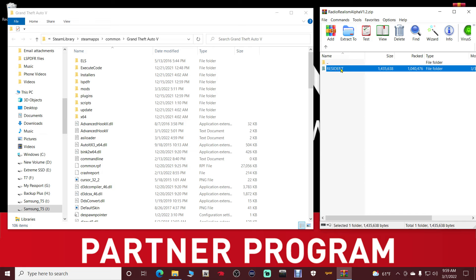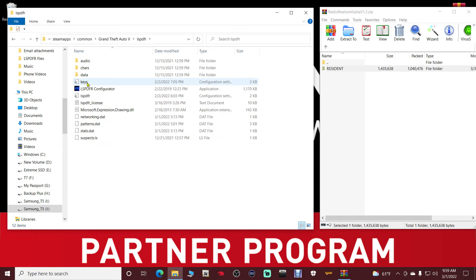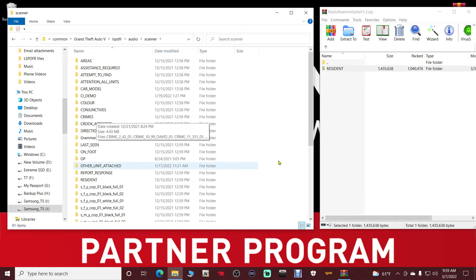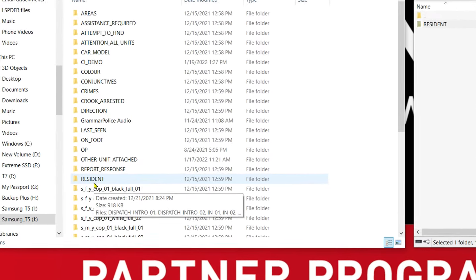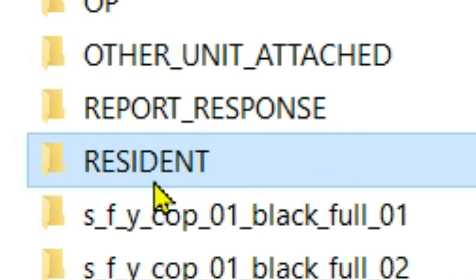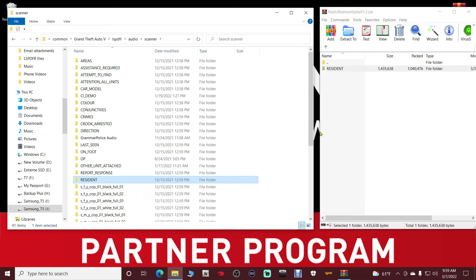This is the file we're going to be dropping. Now go to your main directory — you should be in Steam Library, Steam Apps, Common, Grand Theft Auto 5. Go into your main directory, double click on the LSPDFR folder, double click on audio, then scanner. Right here there is a resident folder — that's the one we're going to be replacing.